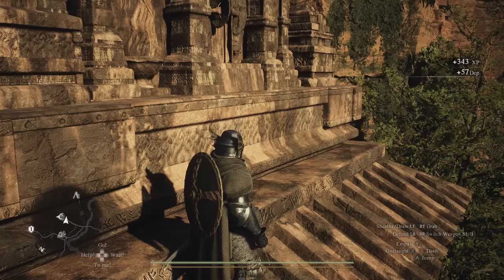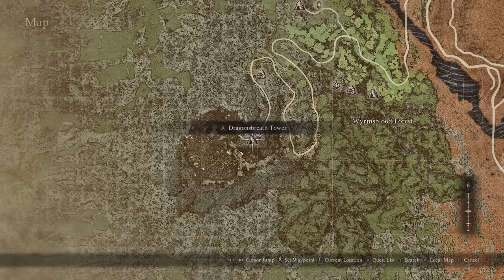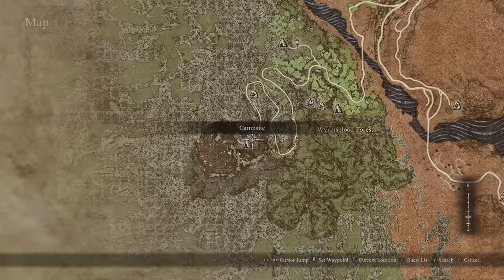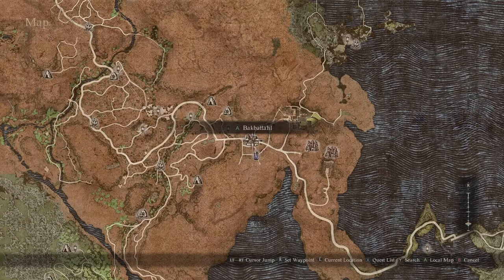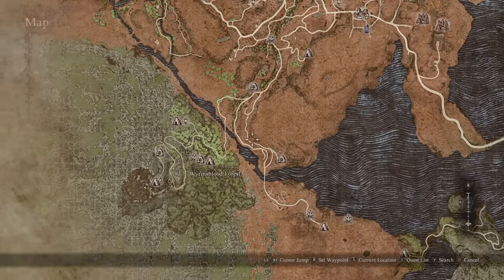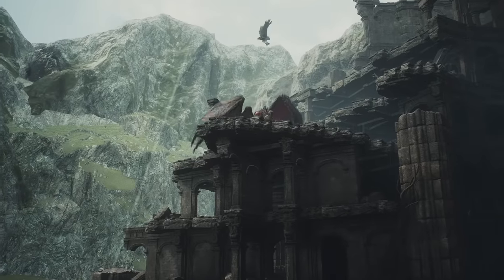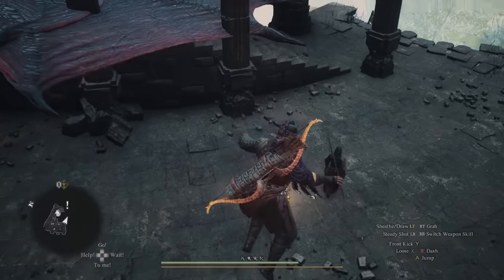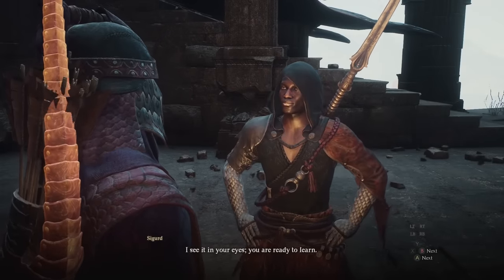For the Mystic Spear Hand, there will be a point in the main story quest where you're tasked with finding a bunch of dragon material to give to a researcher. The researcher will tell you that the oracle knows about dragons. If you go to the oracle — the Trickster — and ask her about it, she'll tell you the location of a lesser dragon. Head over to the lesser dragon and when you find it you'll find the Mystic Spear Hand doing battle with it already. Kill the dragon there and the Mystic Spear Hand will give you his vocation skill.